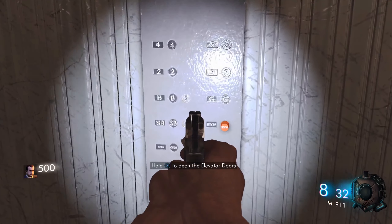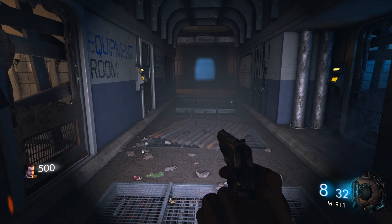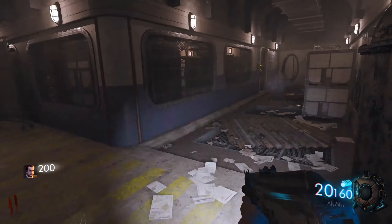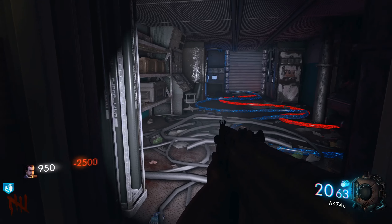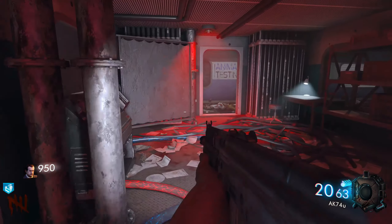As soon as you spawn in, you're going to be in an elevator. You can come over here to open the elevator doors and that will begin the game, and the zombies will start spawning. I recommend you pick up this AK-74U and start getting a bunch of points. The first door we can open is right here — it is the power room, so go ahead and turn on the power.